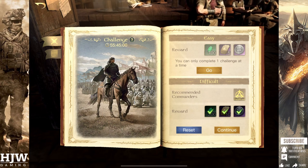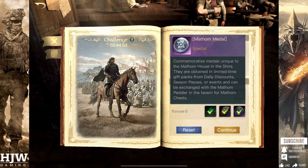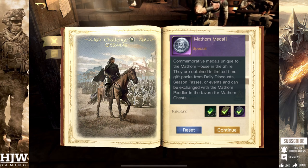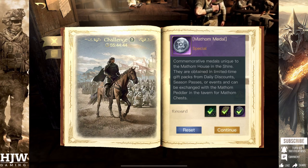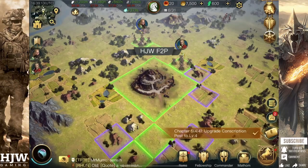If you're in later seasons, the Red Book has been replaced with a challenge that pops up every few days, where you complete a challenge using one of your commanders. If you make your way through this challenge, you're rewarded with 200 gems and a Matham token. It's always worth doing whenever it pops up — make sure not to miss the timer, or you're costing yourself the opportunity for more free rewards.